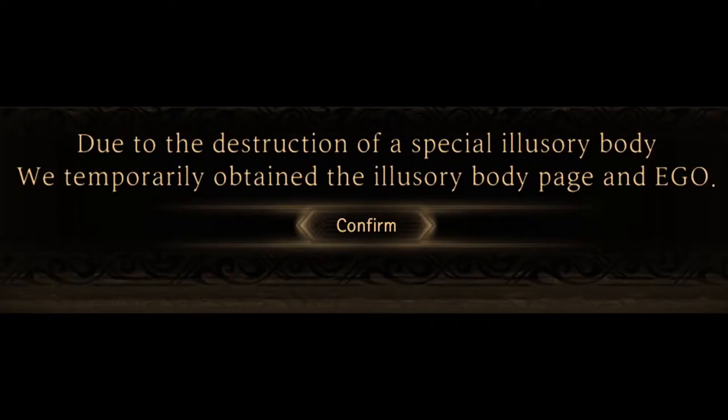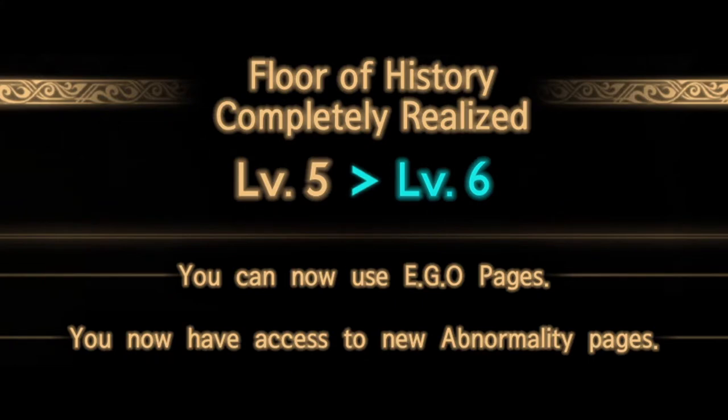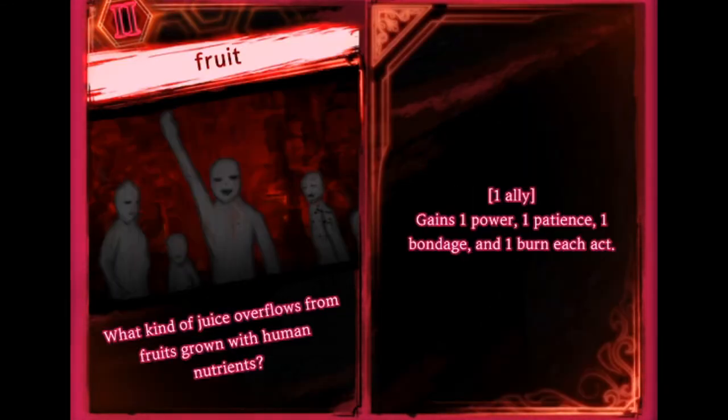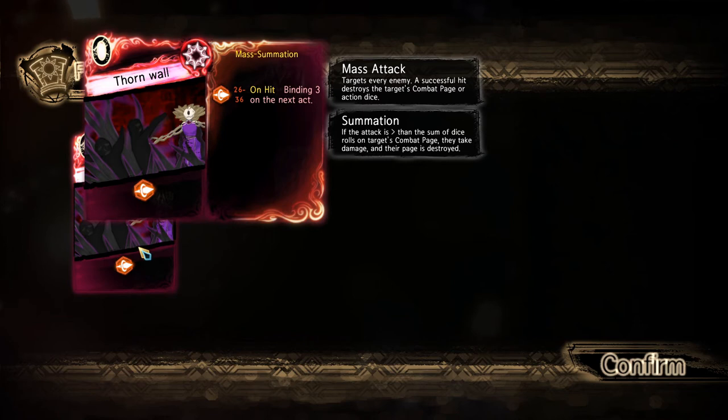Sadly I can't read this. Due to the destruction of the special illusionary body, we temporarily obtain the illusionary body page and EGO. Floor of history completely realized — level 5 to level 6. You can now use EGO pages. You now have access to new abnormality pages. Undermine: its ivy erodes to the inside of the body and finally reaches the heart. One ally at the beginning of the act — the entire enemy's strength is restored by the value of the bondage granted. Fruit: what kind of juice overflows from fruits grown with human nutrients? One ally gains one power, one patience, one bondage, and one burn each act. Tangled Hatred: the persistence of children like discarded apples. One ally this act becomes disorganized and gains 6 protection. Starting with the next act, permanently gain 3 power and quick. Thorn Wall — mass summation: 6 to 36 on hit, binding 3 on the next act.